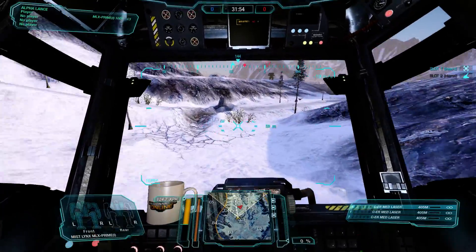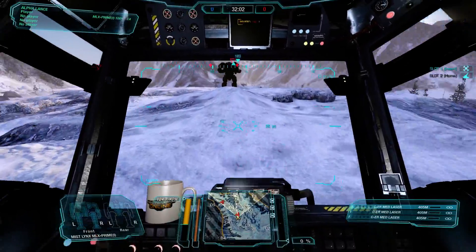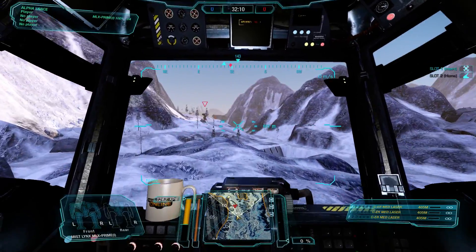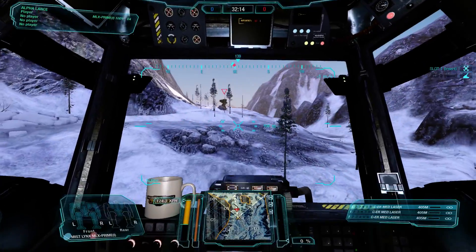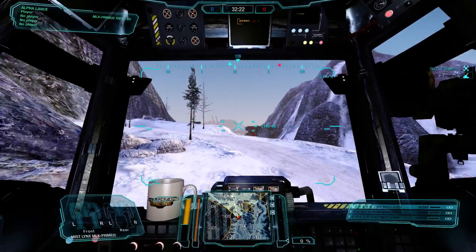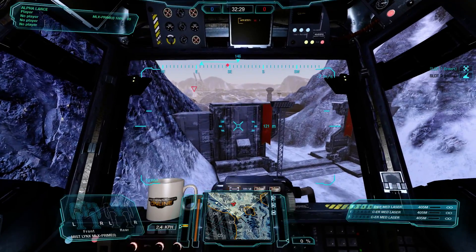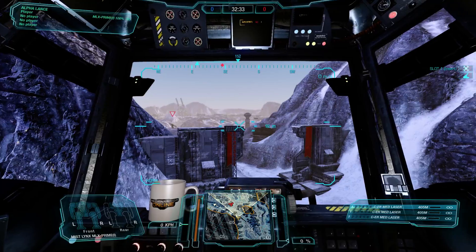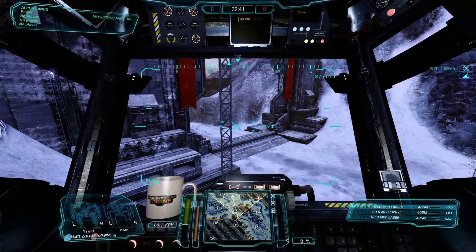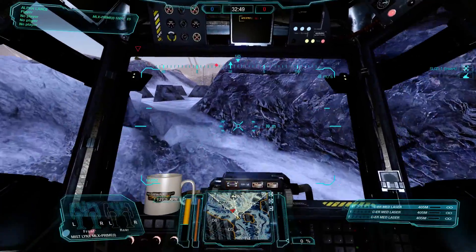Let's look at the points of interest and talk about one thing I see a lot of players doing. As you come in — it doesn't really matter which side — there's that large plateau in the center of the defensive area. What you'll see is a lot of players get up on that plateau and start blasting with large lasers, specifically ER large lasers because they have such good range. You'll come up here and try to poke at the generators, and all through that area you'll have mechs with ER large lasers standing there trying to blast you as you're trying to take out those turrets.